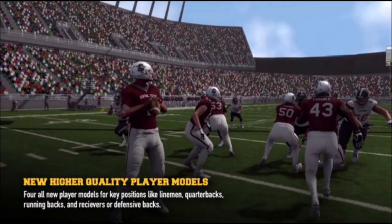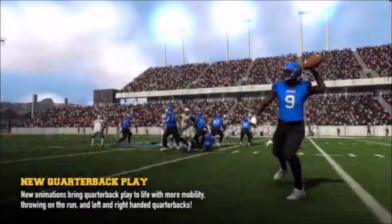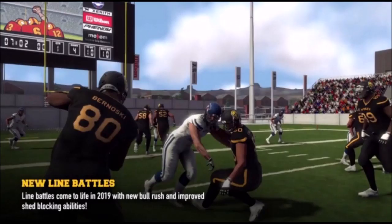The first thing most people are going to notice is the higher-quality player models. Graphics were a big hold-up for this game last year, so it's nice to see they made a big step in terms of the game looking better. I also thought it was interesting — when it comes to left-handed quarterbacks, in a lot of football games they don't actually have their own animations and have to rotate around on the field, so it's nice that they actually recorded left and right-handed quarterback throwing.